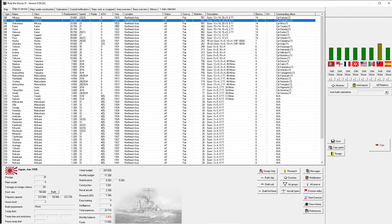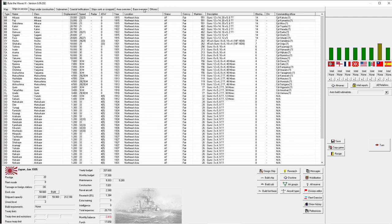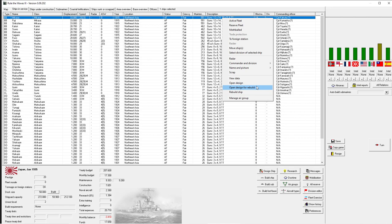The other information here: radar is not a thing yet in 1935, but it will become relevant later. ASW - anti-submarine warfare - the capabilities against enemy submarines. Destroyers are a little bit better at that than battleships. You can see the year the ship was originally built - some of these ships are fairly old, 20 years, but for a battleship that is well within its useful lifetime. You can see the location, the status - active fleet means full maintenance, reserve fleet means less maintenance, mothballed means even less maintenance but crew quality will be more limited.